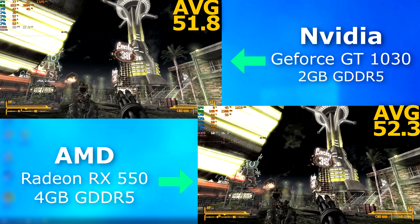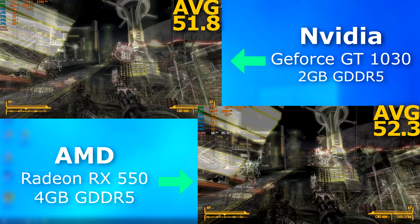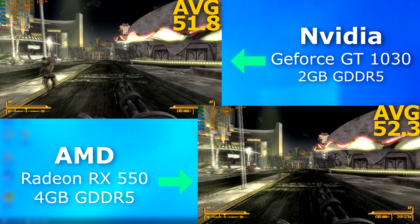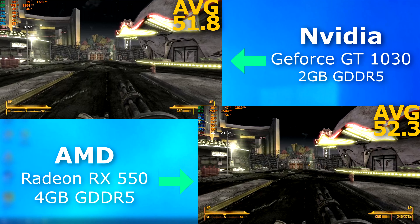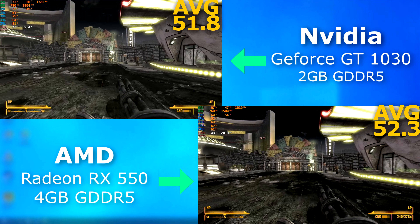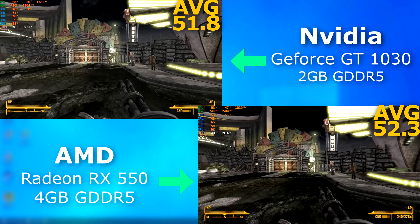In Fallout New Vegas, they really performed about the same. In the previous video that I took down, I mentioned there were a lot of frame stutters on the 550. However, this time around I didn't really notice that at all. Regardless, the 550 technically pulled ahead, but barely.